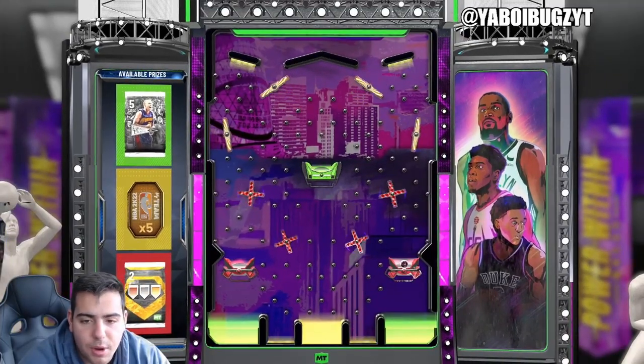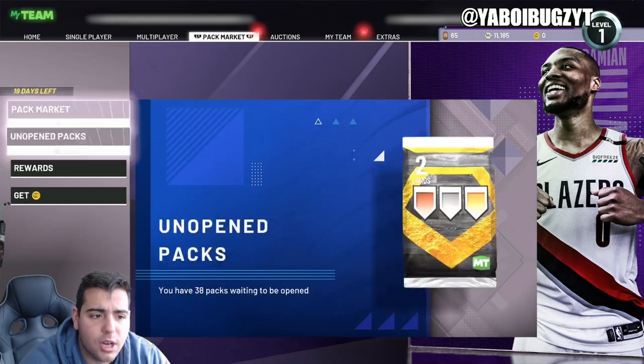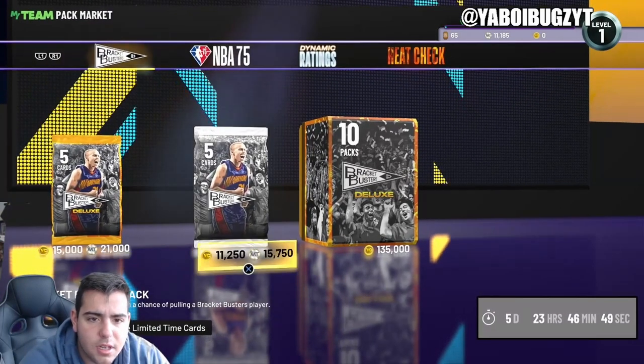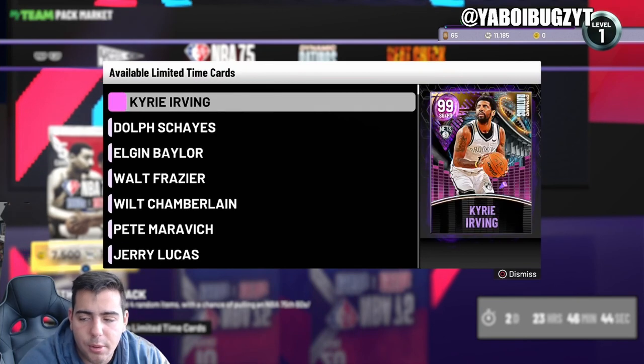That was probably one of the worst drops ever, yo. That's all we got for the video — three locker codes. Let me know what you guys get in the other ones. Tough, tough locker code. We popped something at 11K — wow, we can't even pop that. These aren't worth it either, but that's all we got boys. Hope you guys enjoyed. Peace.